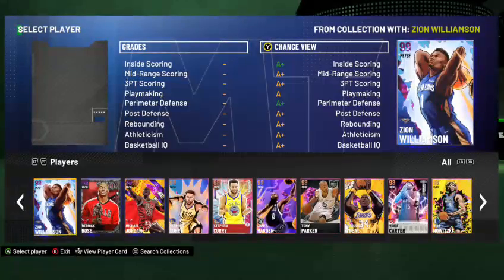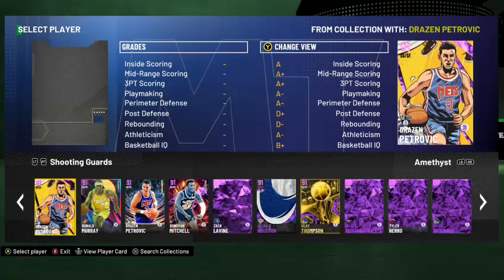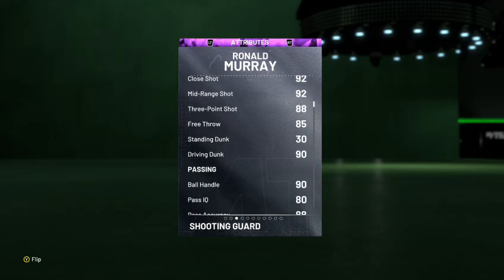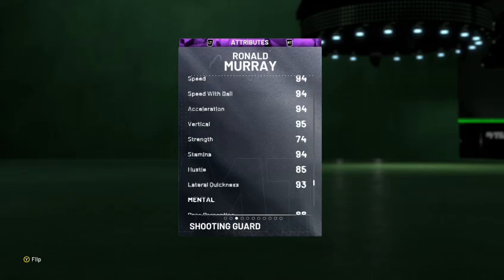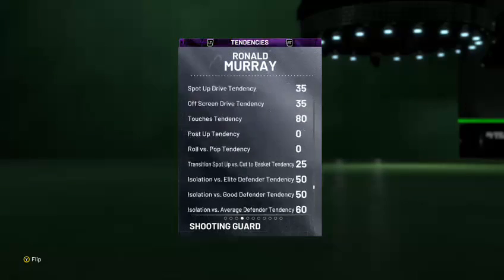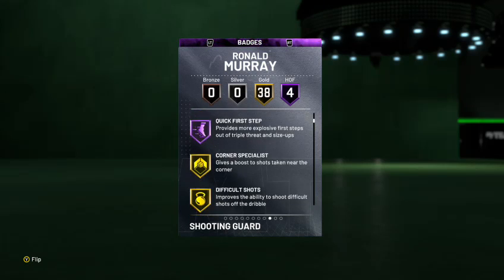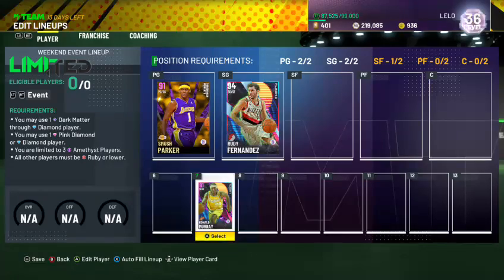Another guard to look at is Ronald Murray, if you like that Treybrick base. He's really hard to pass up — another one that can do it all. He can play point guard too. He's 6'4" and I like running him at the 2. He can dunk, shoot, and defend a little. Defense is probably his weakest point, but he's got Hall of Fame Catch and Shoot, Contact, Quick First Step. Hard to argue with putting him on a budget squad.